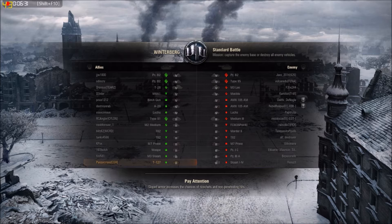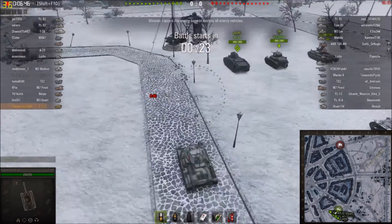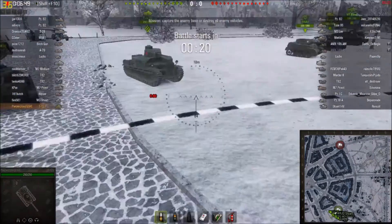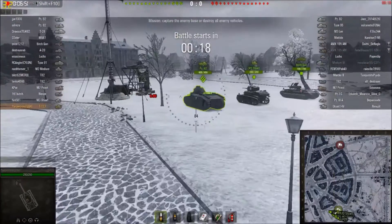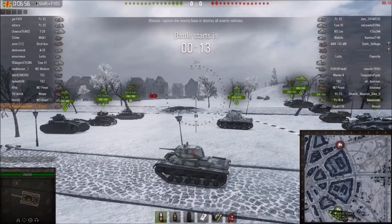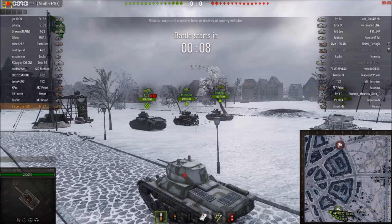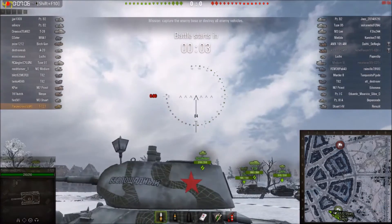We're back on Erlenburg, where we're in a Tier 4 battle against one Panzer B2. The Panzer B2 is going to be the one I'm going to be shooting at the most in this battle, because I wanted to get the highest profile target — the B2 — out of the picture, even though I did not have a cannon that could penetrate its frontal armor. As I'm waiting to enter the battle, I'm looking for a good strategy. Since the T-127 is very slow, I decided to go into the city and support the heavies.